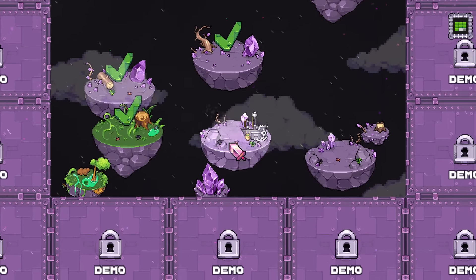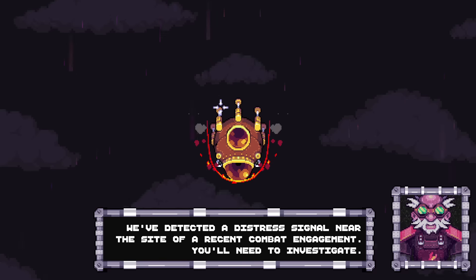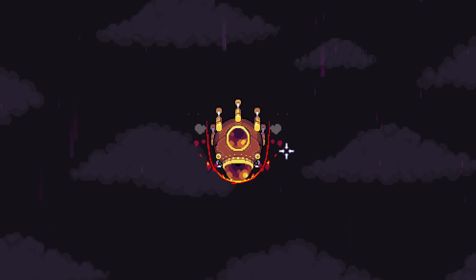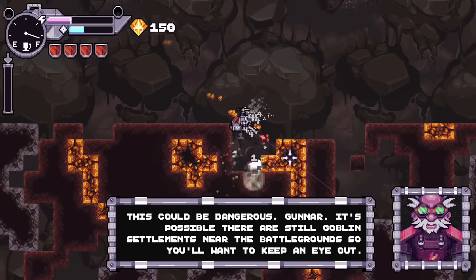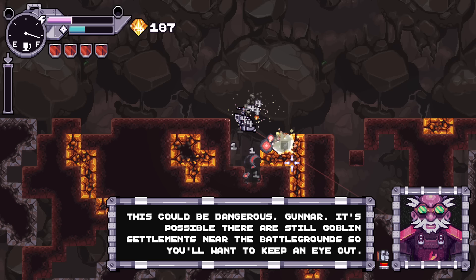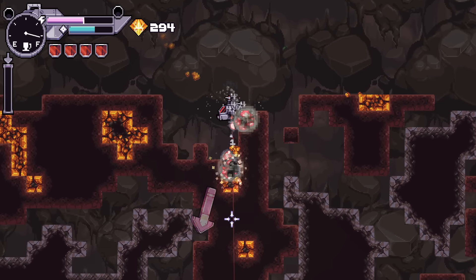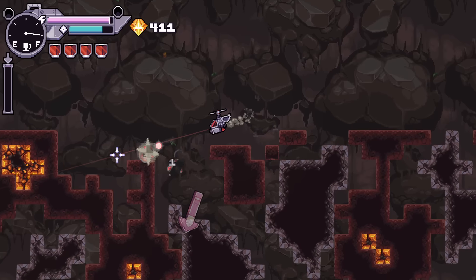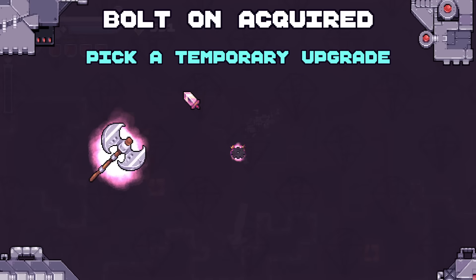We've got two worlds left in the demo campaign. We've detected a distress signal near the site of a recent combat engagement - you'll need to investigate. Even though they are technically different missions, it's not like they're that different. It's possible there are still goblin settlements near the battleground, so keep an eye out. Maybe this one is going to be different - is it just go to point A, go to point B? If this is more of a combat one, it's the first to be like that.